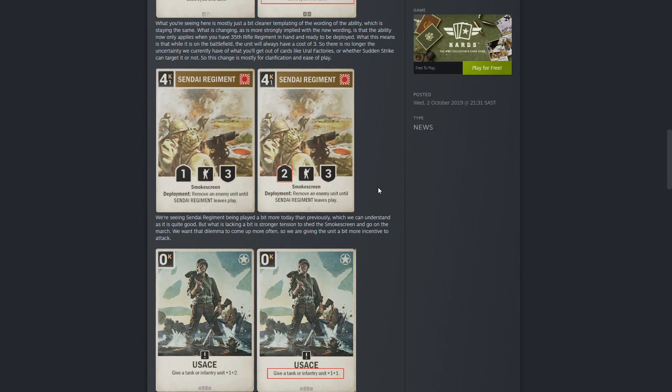The third card is the Sunday Regiment — 4 cast to play, 1 operation cast on the table, it's a 1-3, it's got smoke screen, and the reason people use this card is to remove an enemy unit from the table until you lose this infantry unit. People would just leave it behind the smoke screen, and if your opponent didn't have a way of playing an order card on it, it would just sit there for the remainder of the match. So they changed it to a 2-3, giving you more incentive to attack with this unit.